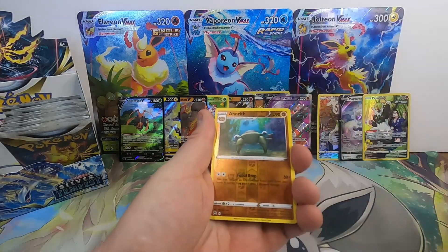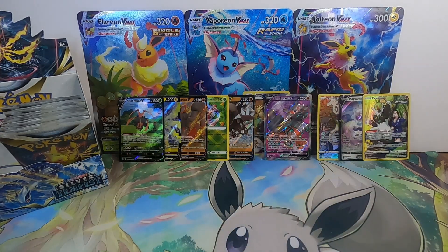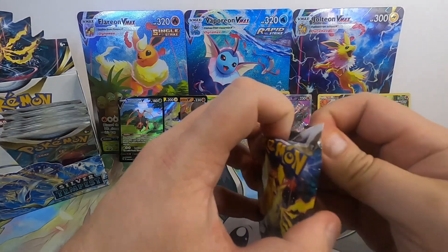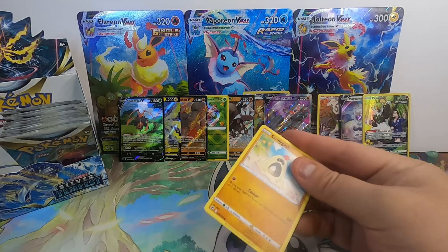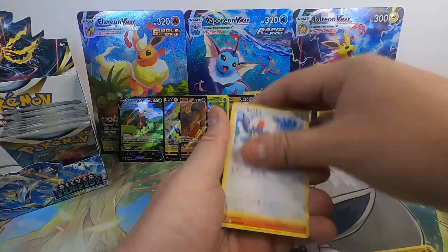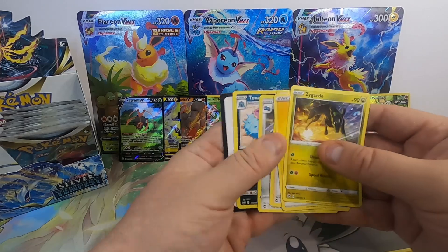Pikachu, Ponyta, Anorith Reverse into a Hisuian Lilligant. I mean, really? I just want that Lugia. That is my chase card of the set. A little bit looking forward to Crown Zenith, actually. Sandygast, Relicanth, Hawlucha, Rufflet, Vulpix, Golbat Reverse into a Zygarde non-holo.